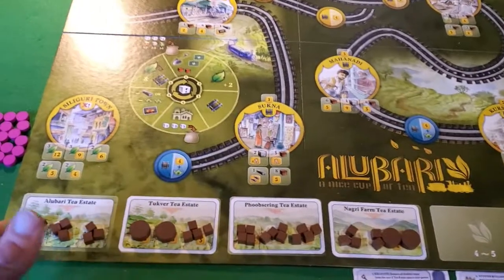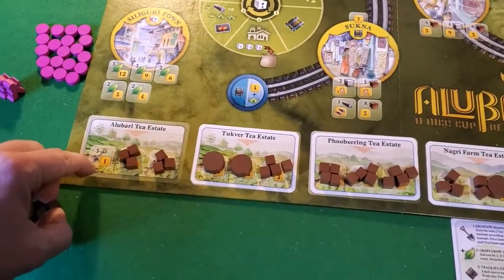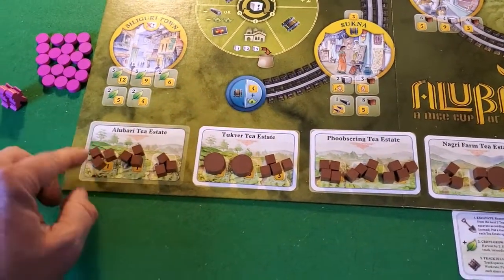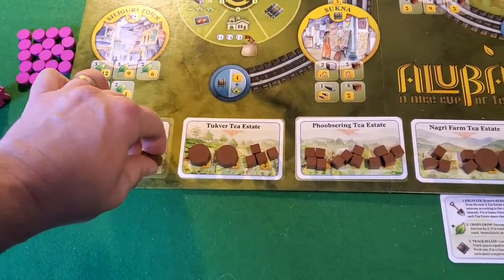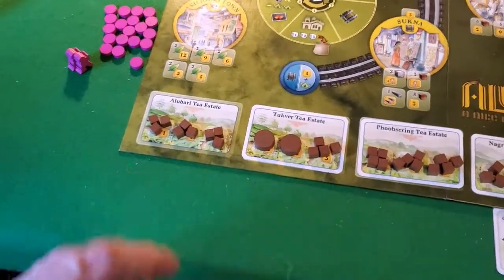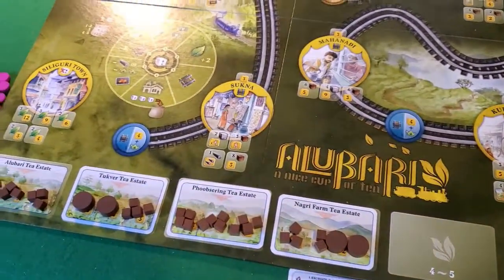For a two-player game you have this row of tea estates that you will build on. You'll notice there are several spots on each card, and each card has a shovel number and a victory point number. Players unearth rubble cubes — as you unearth all of the rubble off of a given place, you can take ownership of it. That gives you tea leaves at certain points and victory points at the end.